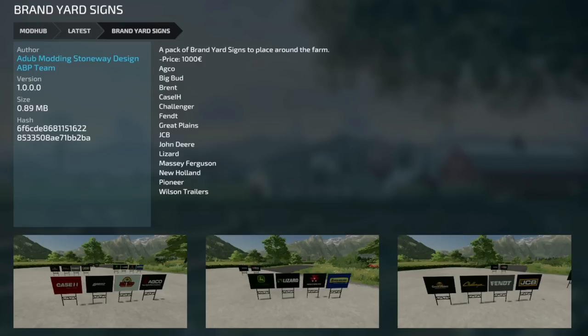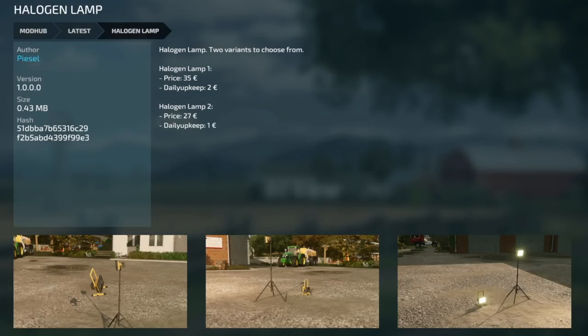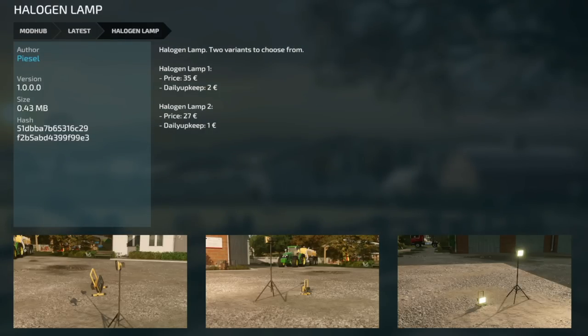Next to last new mod for all platforms today is the brand yard signs — a pack of branded yard signs to place around your farm. You've got AGCO, Big Bud, Brent, Case IH, Challenger, Fendt, Grapeplanes, JCB, John Deere, Lizard, Massey Ferguson, New Holland, Pioneer, and Wilson Trailers. And your last new one for all platforms is the halogen lamp. There are two variants to choose from, and it looks like you can at least pick up the small one.